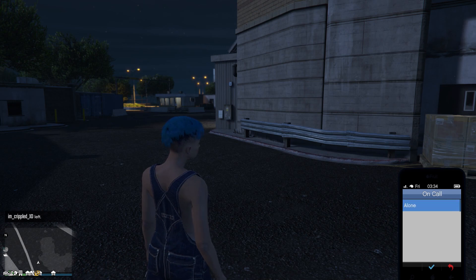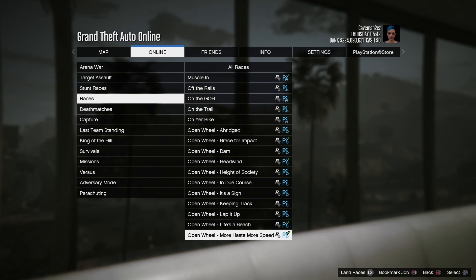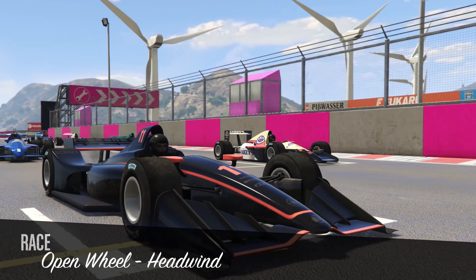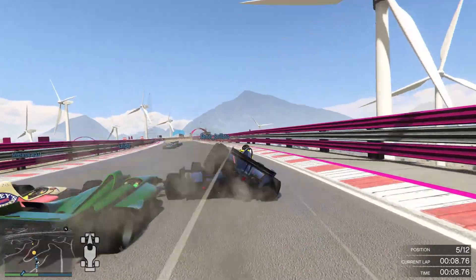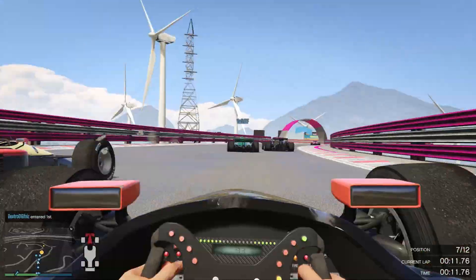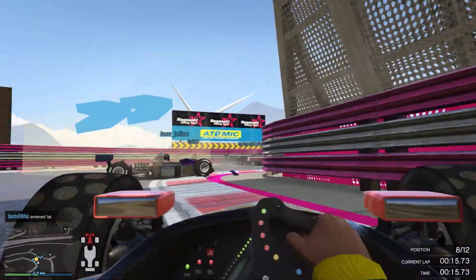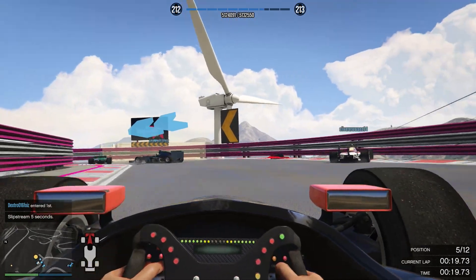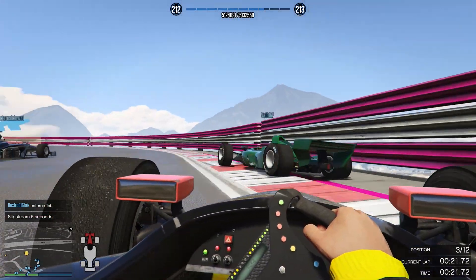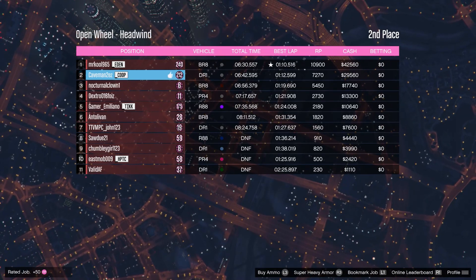Open Wheel Races are also double money and RP. You can launch them from the quick draw menu or the pause menu under Races. Open Wheel Races are the F1 cars — some people like them, some don't. There are a lot of laps, but that's actually good for making money because the longer the race, the more you earn. You need a high lap count, high race time, and a lot of players for a good payout.